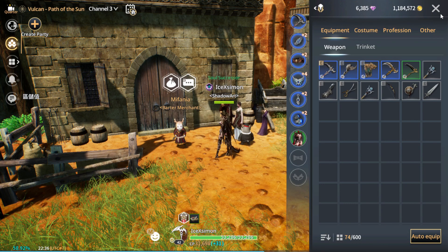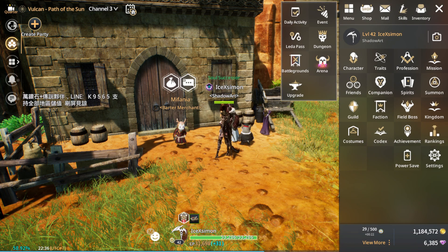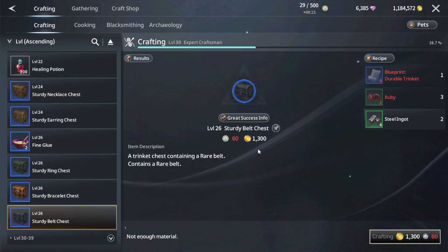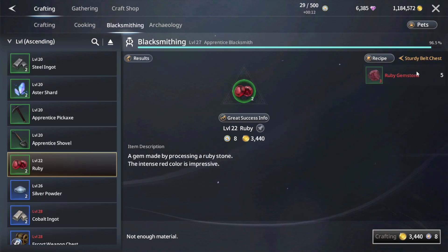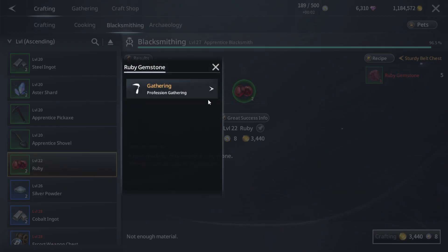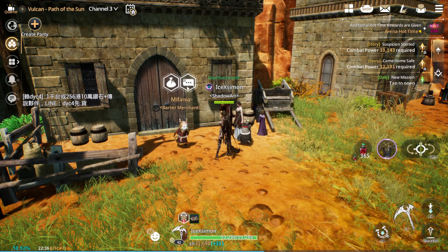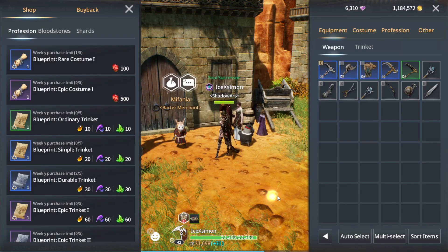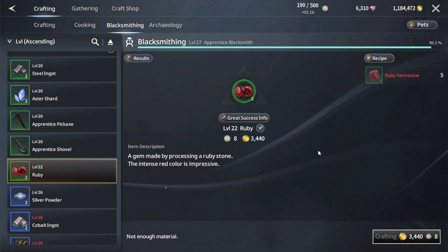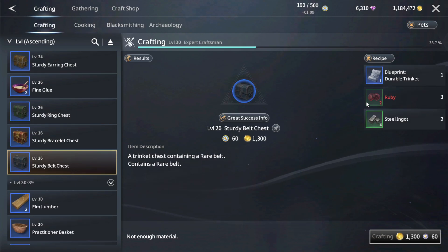Next, let's check what else we need. We need ruby — not enough yet. I'm going to show you the process one by one. We just need to go to this location, find one more from here, then tap this gathering node. It's very simple. We just need two more ruby gemstones, then we can grab this one and we're ready to go.